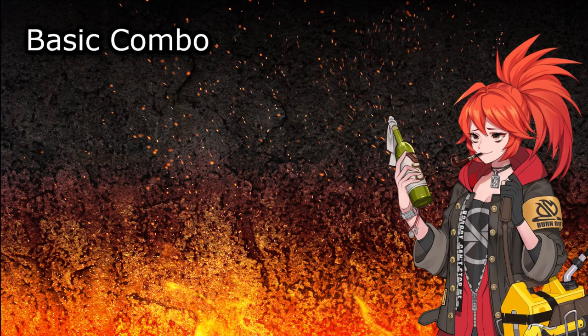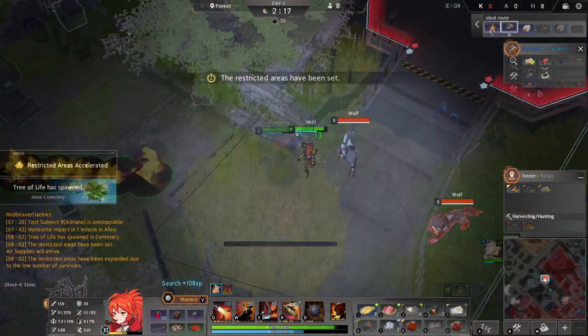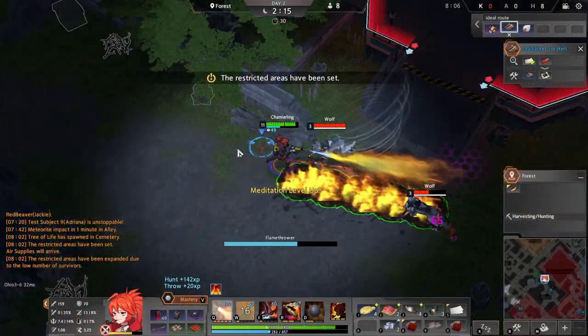First we're going to start off with Adriana's basic combo, which is her WQ combo. This is going to be your bread and butter damage move for killing monsters around the map, along with being your best way to deal damage to players.